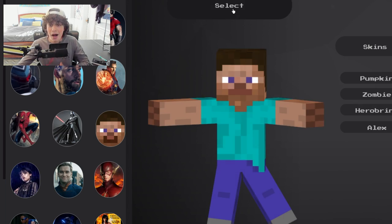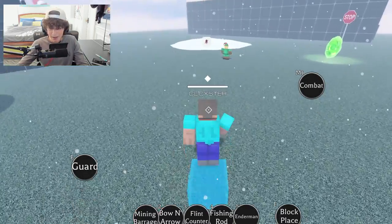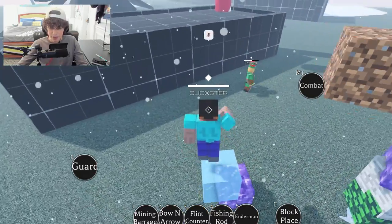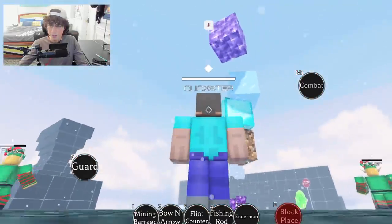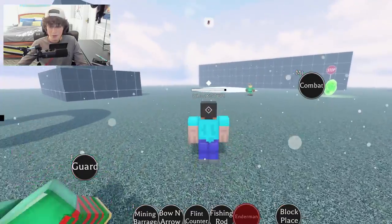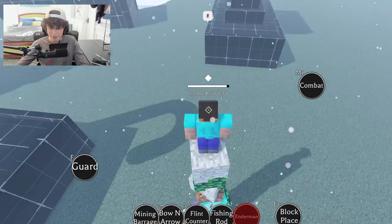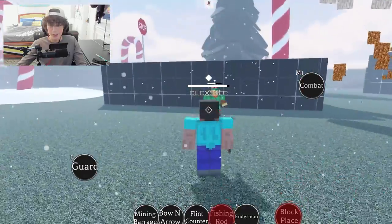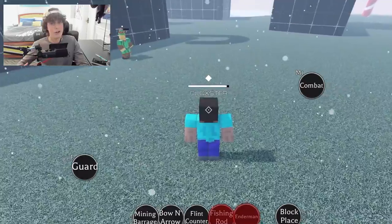Next up we got Minecraft Steve — I actually haven't seen his ultimate. He has a block place, which is pretty cool if you're in a tough situation. You can build in the sky — kind of interesting. Then we got Enderman, which teleports you — that's so cool! You can use your block place and then stack it up with an Enderman. Let's try Enderman on a low player target — it looks like it just teleports you to the target.